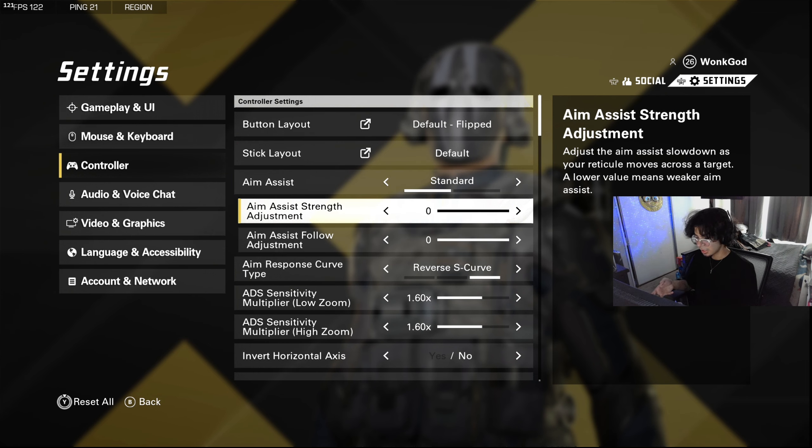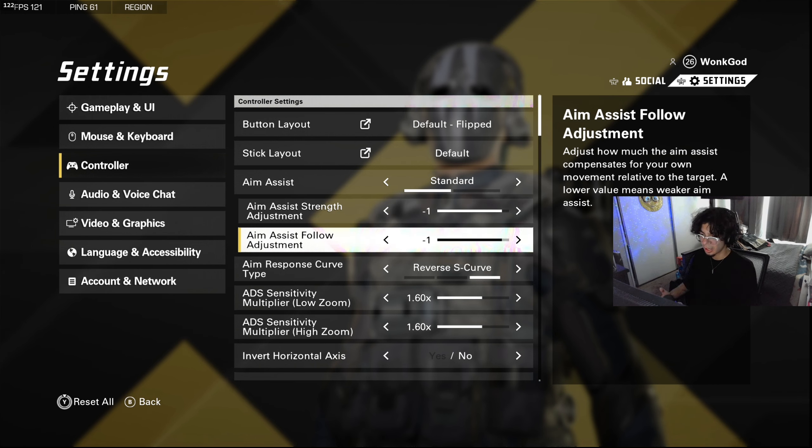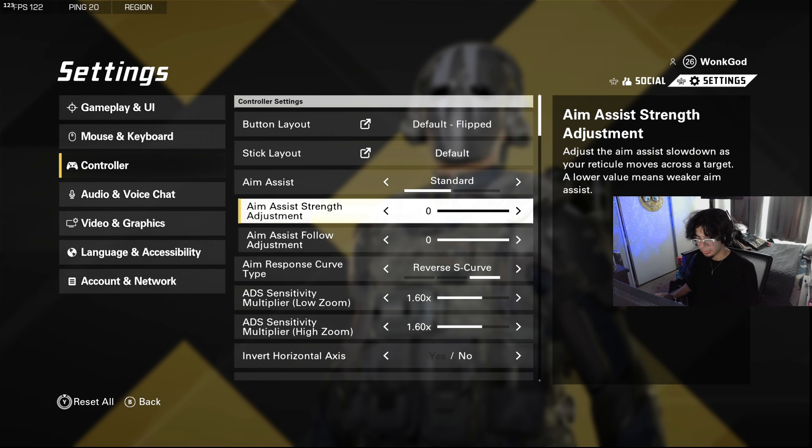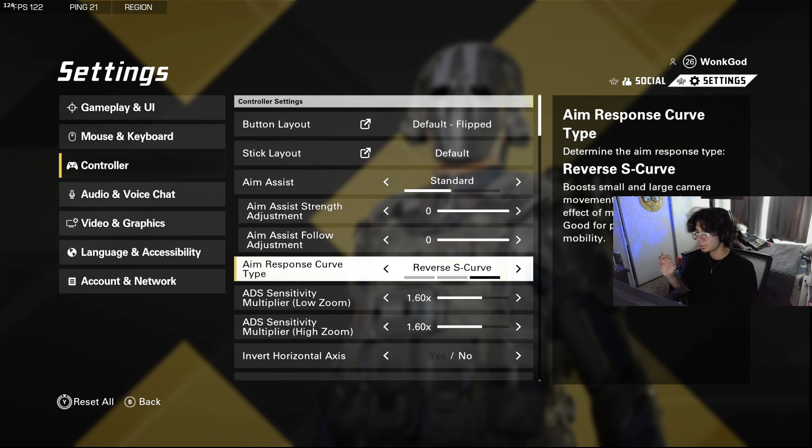Stick layout default. Aim assist on standard — don't disable this if you're on controller, trust me. The aim assist is not overly strong in this game; I think it's the perfect amount. If your shots feel a little weird you could knock it down slightly, but otherwise don't touch it.